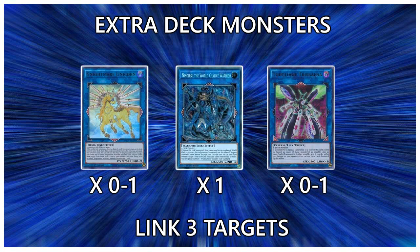For the Link 3s, we have Nightmare Unicorn, Ningirsu the World Chalice Warrior, and Topologic Trisbaena. Nightmare Unicorn is a good card but we don't really have any Link 1s that point up so you can never get the draw effect. If you want the spin effect, Ningirsu does it better, but there are occasions you want Unicorn to put something back into the deck — I'd play it at 0 or 1. Ningirsu right now is arguably our best extra monster — it outs anything untargetable, and because it's generic requiring two Link monsters, it's really easy to make off one Magical Musketeer Max and a Nightmare Cerberus or Phoenix. The only one of these three you should run 100% of the time is Ningirsu because he is so strong in this deck.